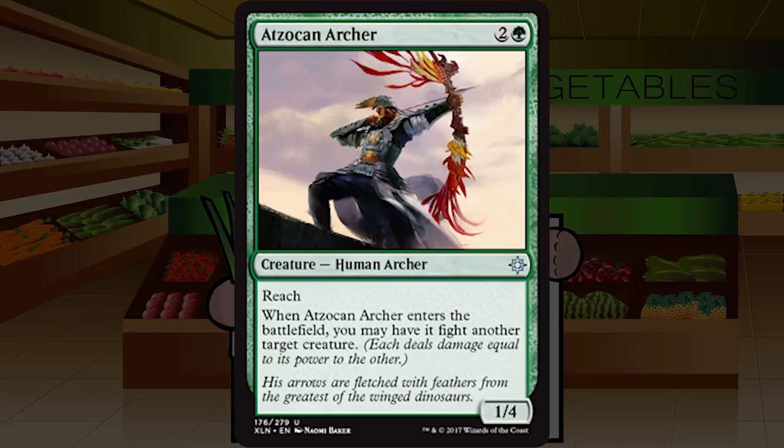Up next is Atzakan Archer — two and a green for a creature human archer at uncommon, a one four with reach. When it enters the battlefield, you may have it fight another target creature — notably not 'target creature you don't control,' meaning it can fight your own dinosaur to trigger enrage. Otherwise it feels slightly weak, like a dual shot attached to a body. It blocks three-power-and-below flyers pretty well. It'll probably be a fine C+ — not amazing, not a super high pick, but always does something useful.